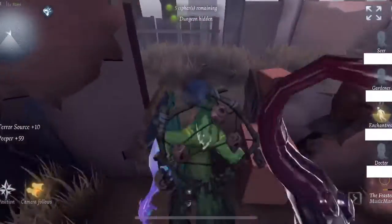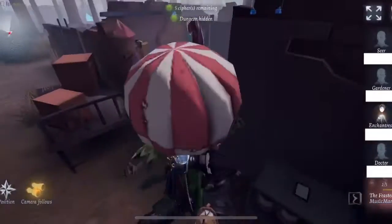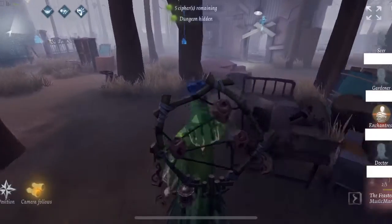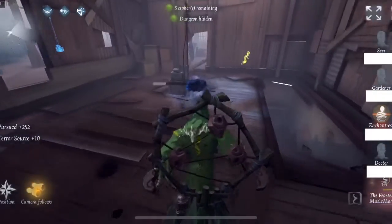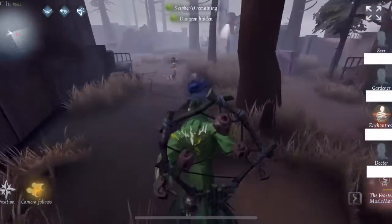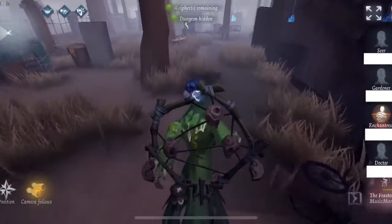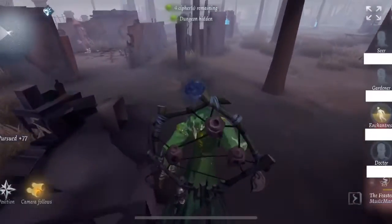I use my tentacles to my advantage here - I took the hit and used my camera angle to make the tentacle go around that pallet. When survivors are pallet camping you want to mix up throwing hits right in front of the survivor in front of the pallet so you don't risk a pallet stun - going directly through tends to put a lot of pressure on the survivor. A couple of missed swings, but my peeper goes up and I see the Enchantress is rescued.